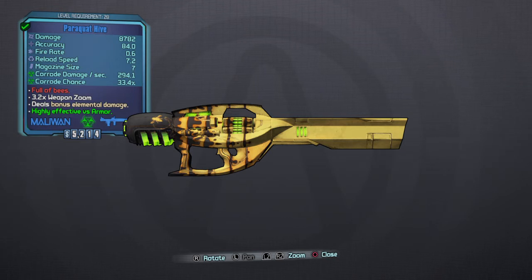This is actually really good to use, but I actually don't know how to use it. So yeah — damage 8782, level 28. That's only level 28, and the red text says 'full of bees.' Highly effective versus armour, deals bonus element damage, 3.2x weapon zoom, corrosive damage 294.1, corrosive chance 33.4.